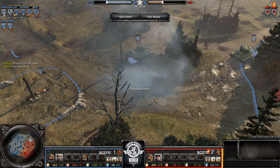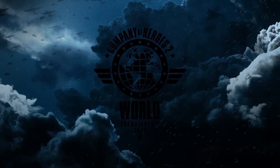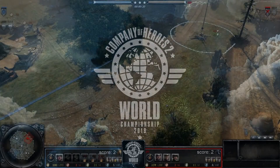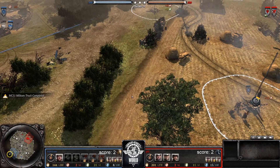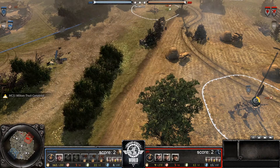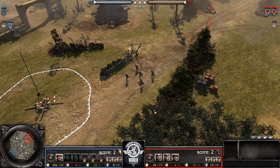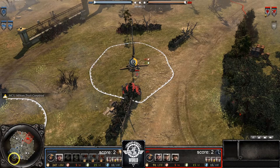There we go — the score is tied up two games apiece and we're going into the deciding match. Here we are for game five of this round of 16 for the world championships. Von Ivan spawning in the south playing as US Forces, the map is going to be Crossroads. In the north we have PFC, rocking his OKW to the very end in our ace game — standard build order, Volks Grenadiers and Kubel.